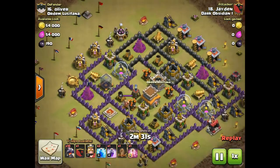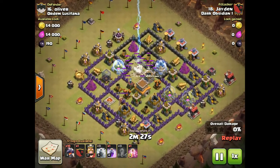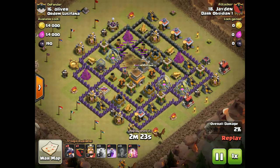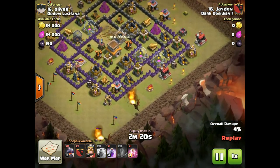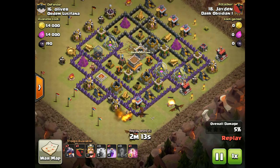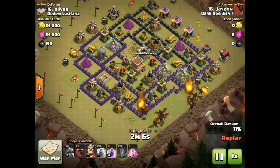Jaden is our dragon attacker — he's really good. Max base, max air defenses, he takes them out pretty much every single time. He is a pro dragon attacker. He comes in, starts a funnel, brings another dragon to cut off the other side of the funnel, and then starts sending more drags in. He's going to try and get them into that archer tower. His real goal here is to take out both air defenses.